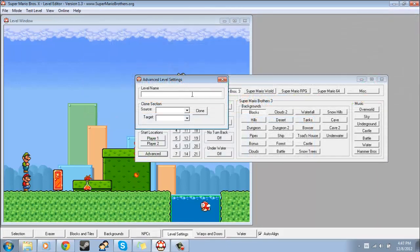Now the advanced level settings. I've never opened the overworld editor, so I'm assuming what level name does is — when you go to the level on the overworld, it'll display whatever you have in here as the name. That's what I'm assuming it does, but I might be wrong since I've never touched the overworld editor ever.